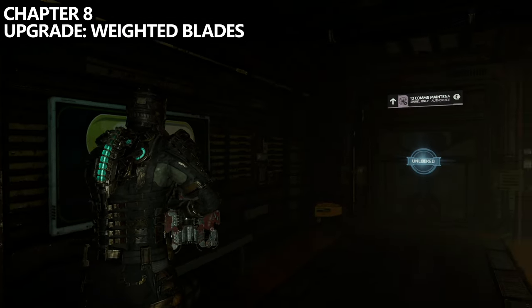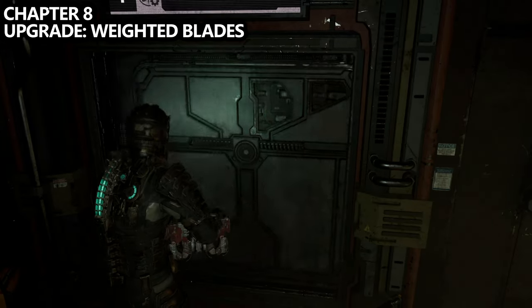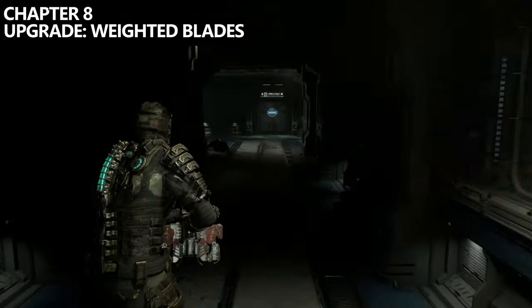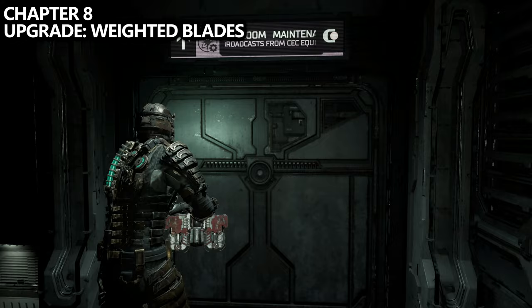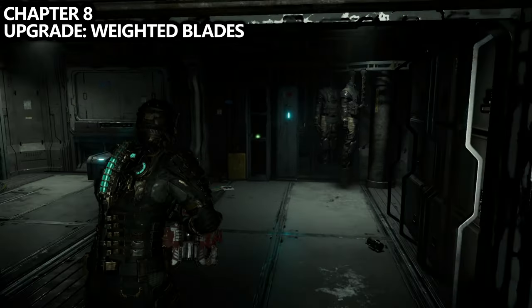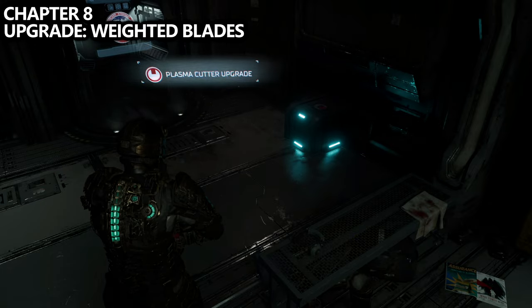From the previous location there is a save point, a bench, and a store just up front. Continue through the door, watch out for the enemy, and instead of going left along the main mission path, go through the door directly in front of you to the Maintenance Locker Room. Inside the locker room there's a store, a bunch of things to loot, and a weapon upgrade.